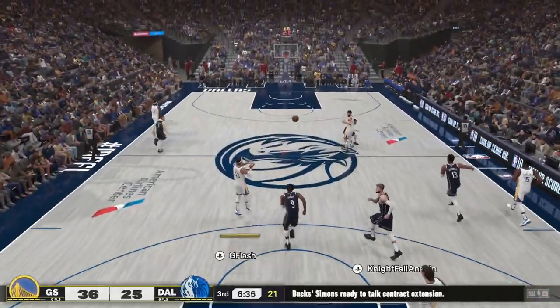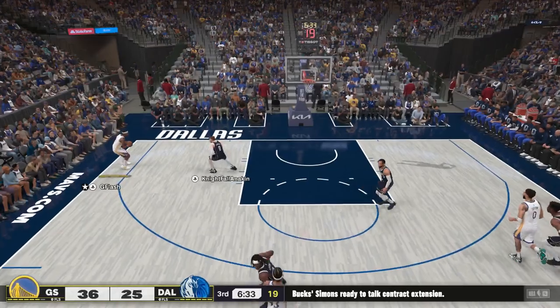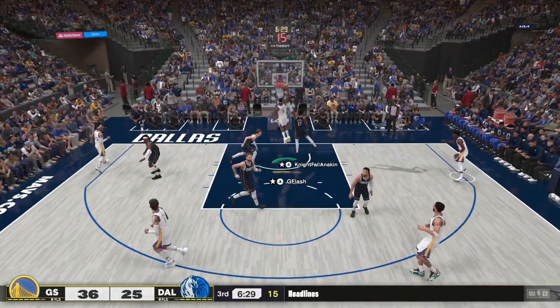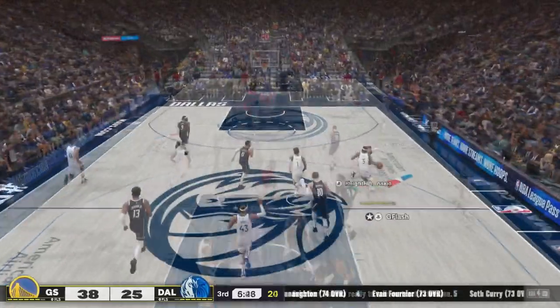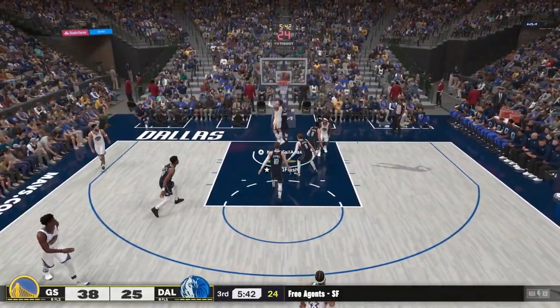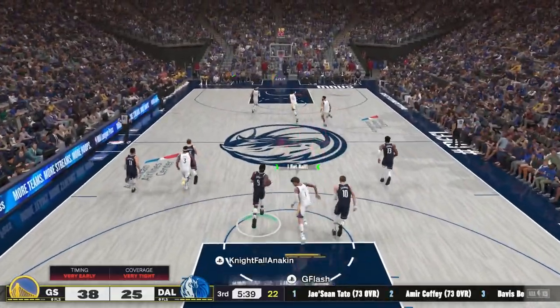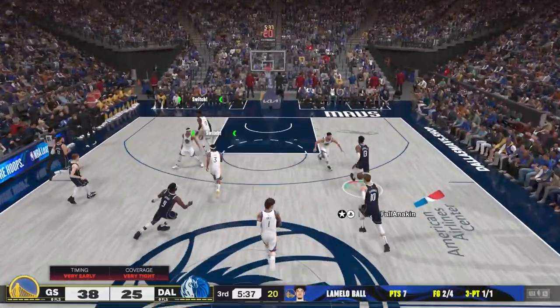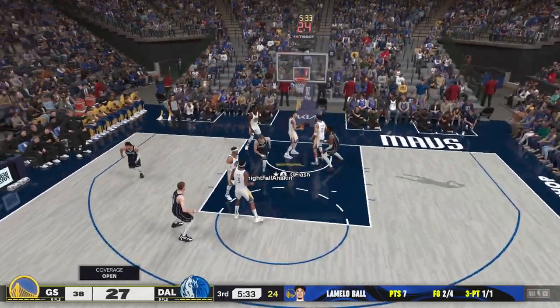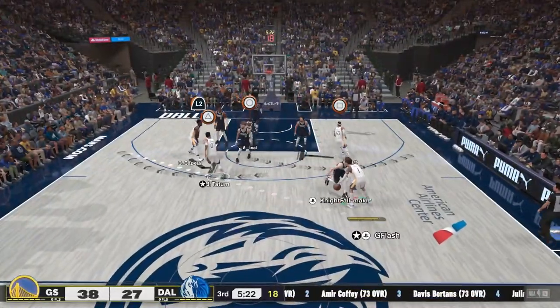To start the third quarter we get a nice steal — fast break opportunity. He jumps on the pump fake. Bradley Beal goes into the paint — that's what I want him to do, not those weird layup animations. I don't know how LaMelo didn't get the foul call right there, but it's all good, we gotta get back on defense. Sabonis rim-runs and gets the layup — nice play by Sabonis.